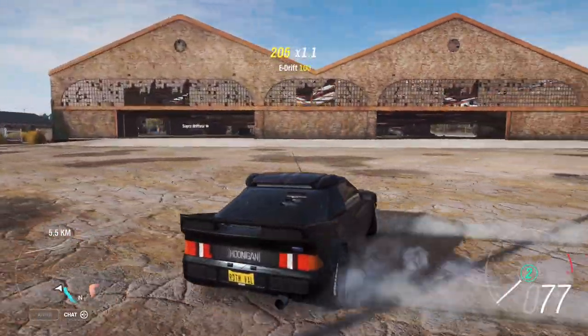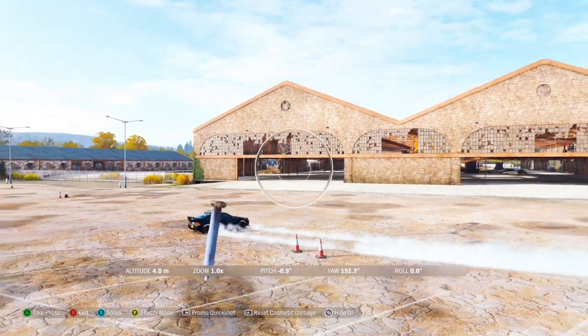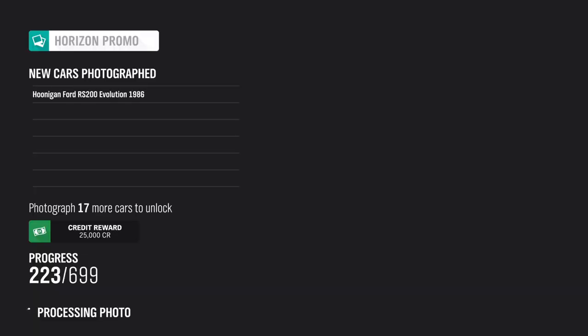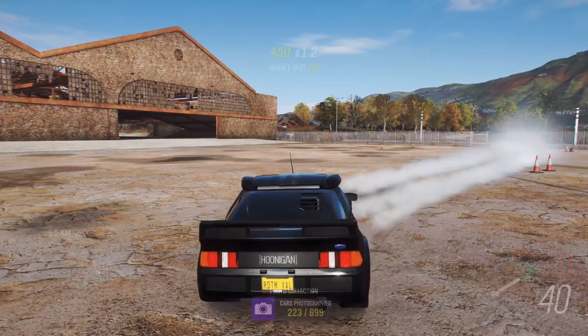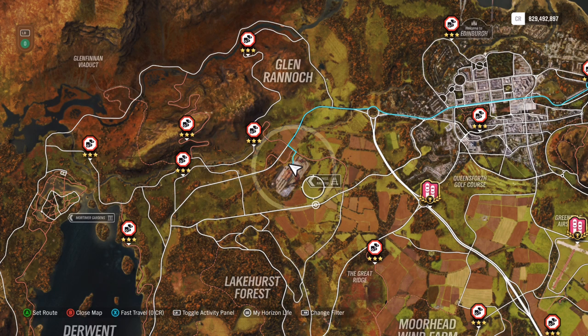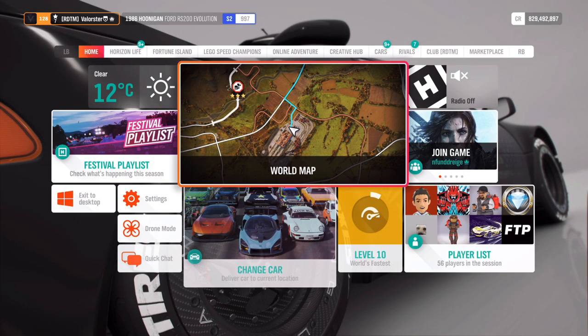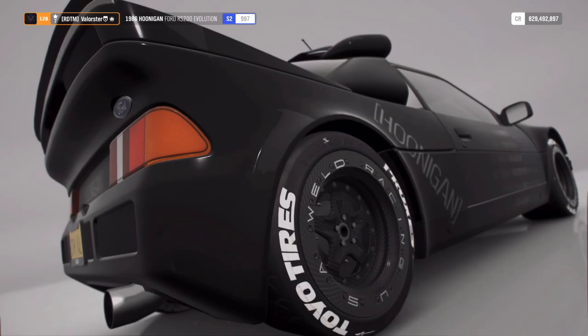At the rail yards, put yourself in photo mode and take a picture — it doesn't really matter where exactly. On the right side you'll see the Hoonigan and the challenge. The location is the Express Rail Yard — take the picture there and the challenge is done.